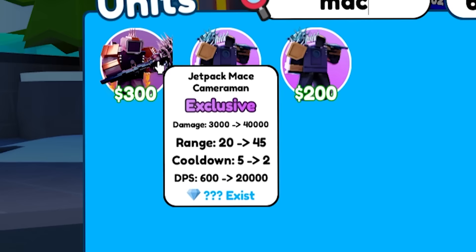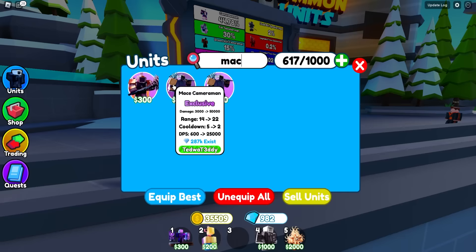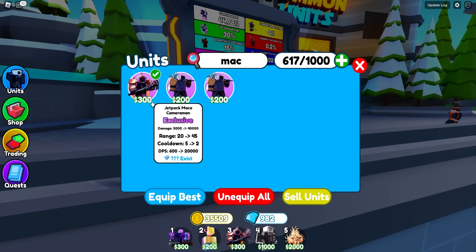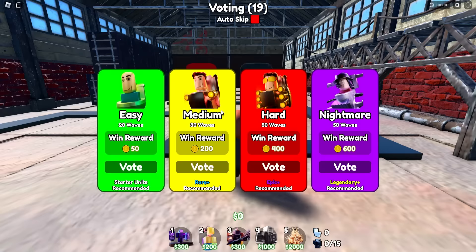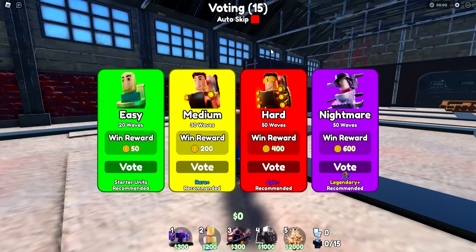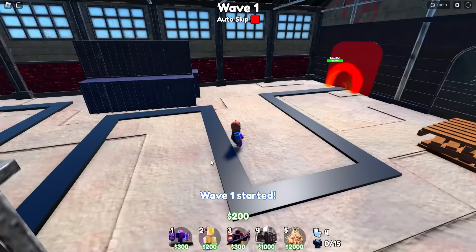I see who's better — the Mace Cameraman or the Jetpack Mace Cameraman? In stats, aside from being 5,000 damage down, we're gonna have to equip the Jetpack — it's $100 more though. Let's try this out. I think ToiletHQ just got a new rework. This is actually kind of nice — they got a portal!